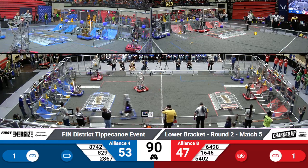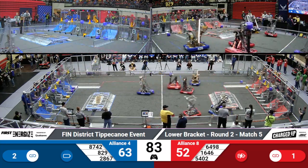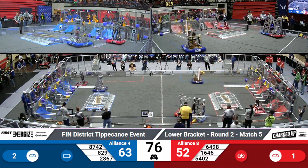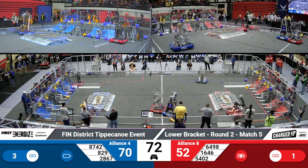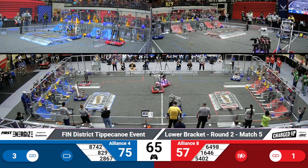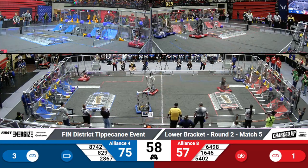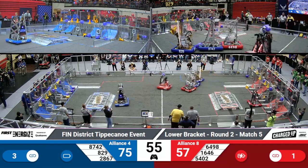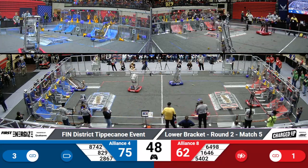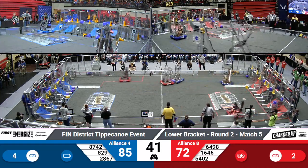Reckless Robotics working on placing a cone so that they can start creating a link in that co-op grid. Argyle Attack coming in with a cube for the Blue Alliance, working on finishing that link in the outer grid. Digital Goats coming in with a cone in order to finish that top row link in the co-op grid, and they were able to successfully complete it. They just need one more cone to finish off that top row. Reckless Robotics coming back over for the Red Alliance, working on finishing off that top row in the co-op grid in order to get a link. Precision Guessworks comes on in with the cone and works on placing it into the outer grid for the Red Alliance.